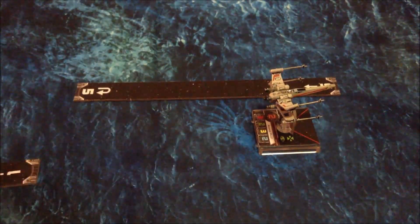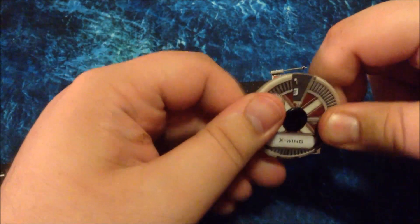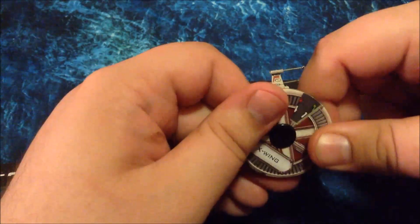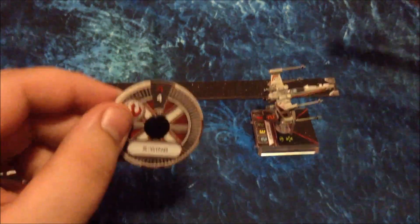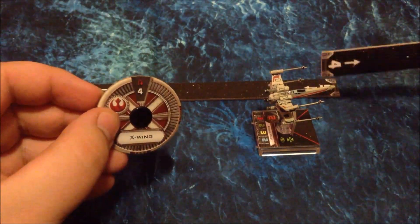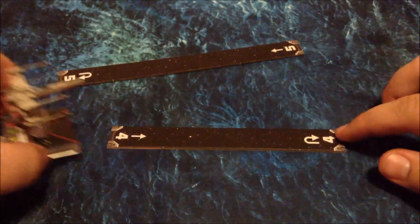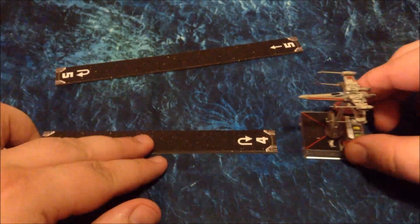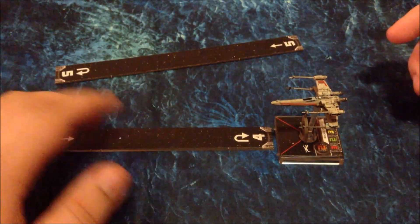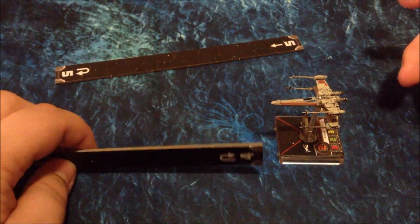Some of the red moves we looked at earlier — one of them is called a Koiogran turn, or K-turn, because a lot of people can't pronounce it. Essentially a K-turn is just what it looks like — it's just turning around. In this case he has a 4K turn. It's the same concept: you match it up, and instead of just ending forward, you end facing backward. So you essentially turn around. It's a great move for getting people that are tailing you. The one problem is, since it's a red maneuver, it'll give you a stress.